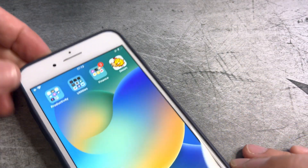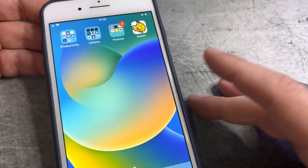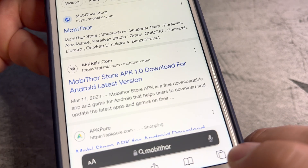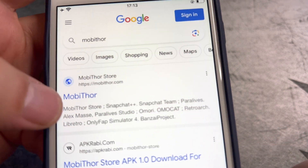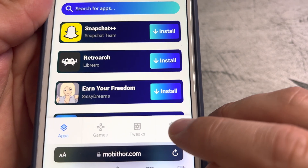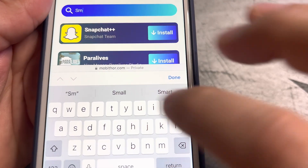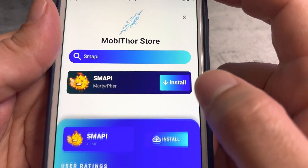To get the latest version of Smappy on your iOS or Android device is pretty simple. You just need to open your browser and write this website and click go. You will find it here at the top — click on it. When you go there, just go to the mods section and at the search just write Smappy, and you will find it, here it is.